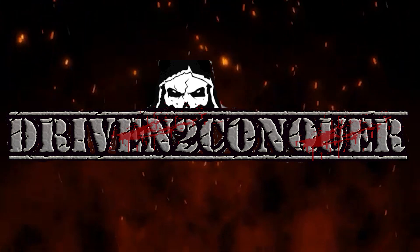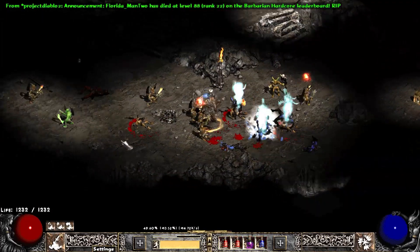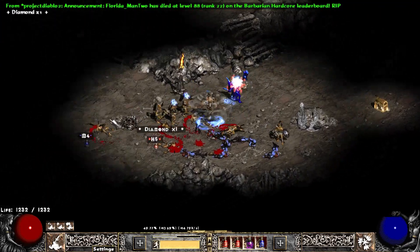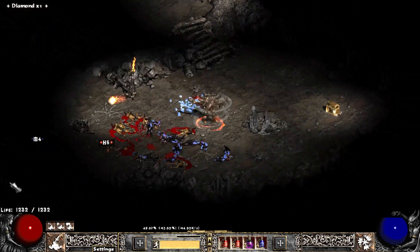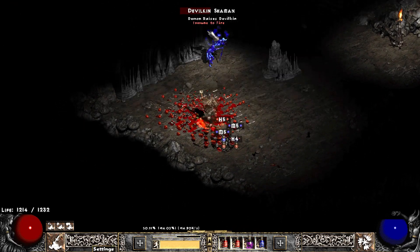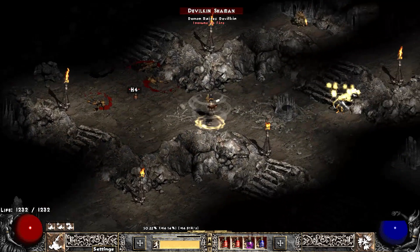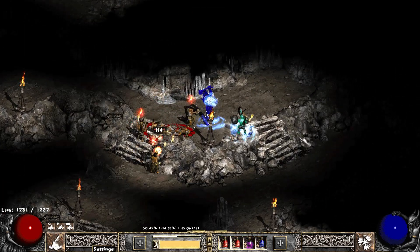Hey guys, Driven to Conquer here. This is going to be a quick little short recap of my first week in Project Diablo 2 Season 5. Nothing really special — we're going to show some drops, a couple slams, the highlights and low points of this first week. We're doing a softcore Whirlwind Barb; we started as Frenzy. Gear will be at the end of the video, timestamps available if you want to skip around.